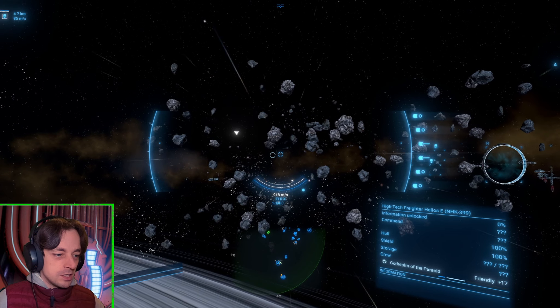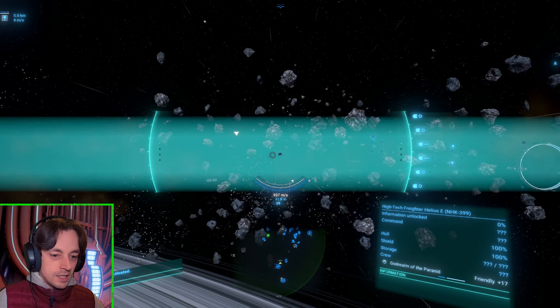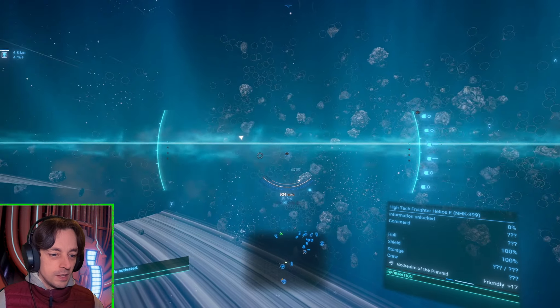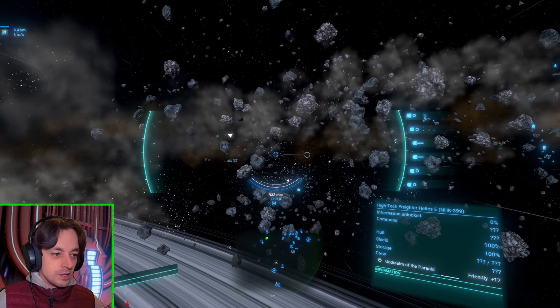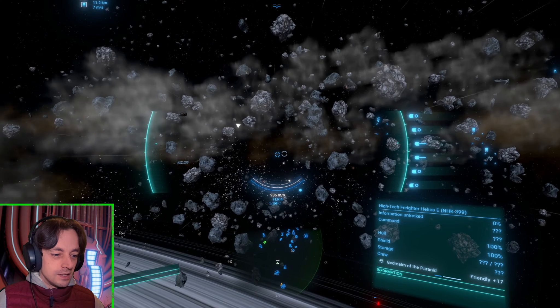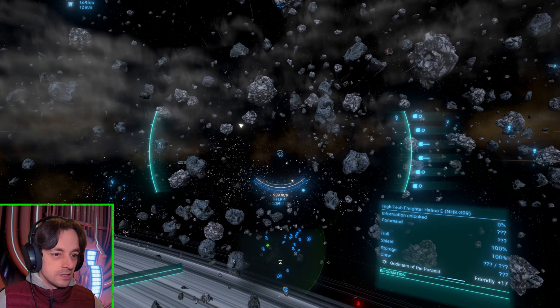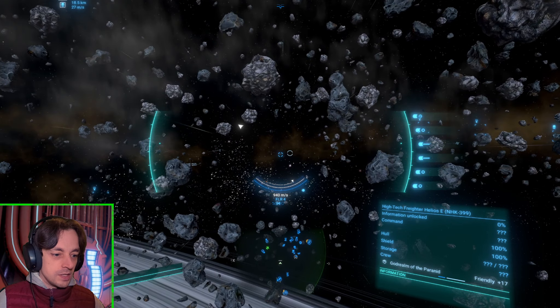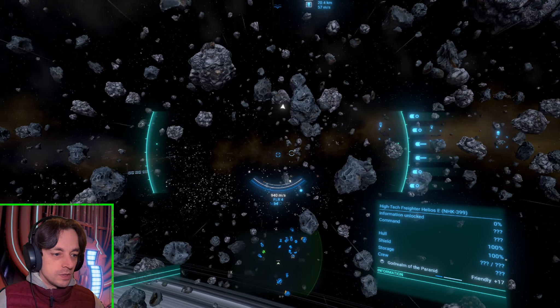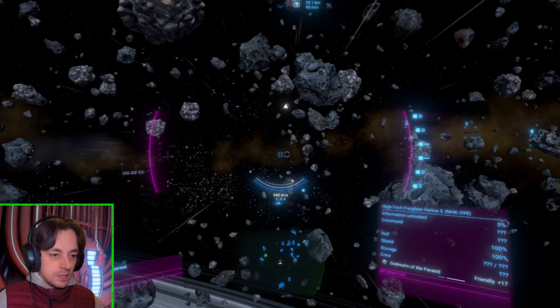We've seen that the ship did a wonderful job. Let's scan the area and see if we can find Nividium. I'll go back to that raider because it needs destroying — otherwise it will attack my miners when they're here. Let's go into this area and dump a resource probe.